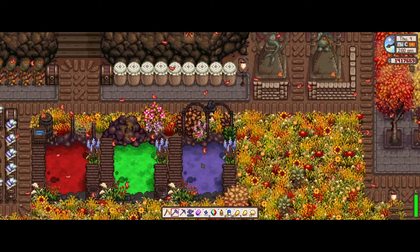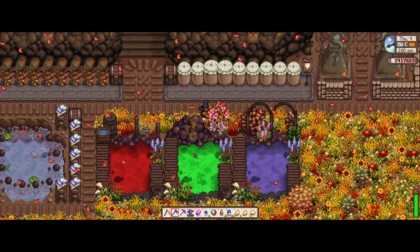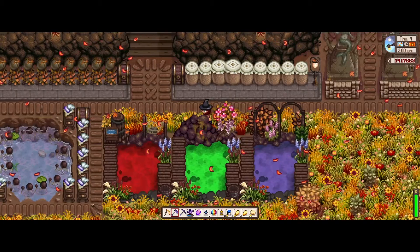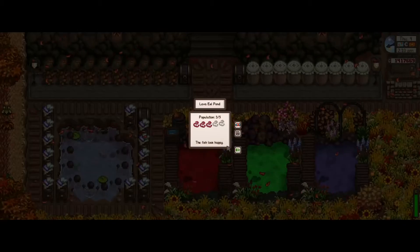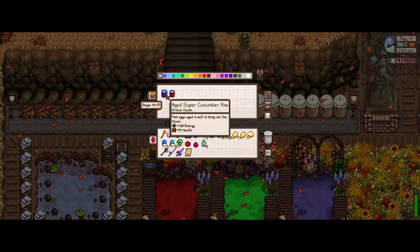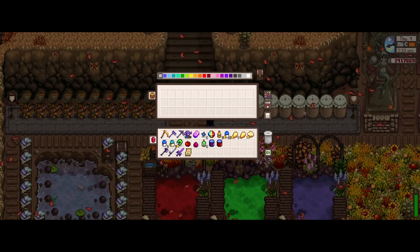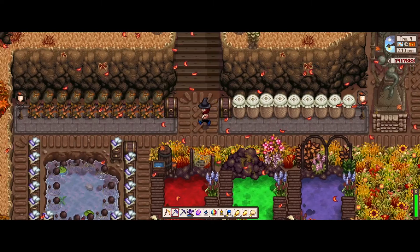These are my fish ponds. I went for super cucumber, slimejack, and lava eel. Usually when they're ready, I just collect them and pop them into this chest over here, and they'll fill in these preserved jars. I'll just grab whatever I can from them.